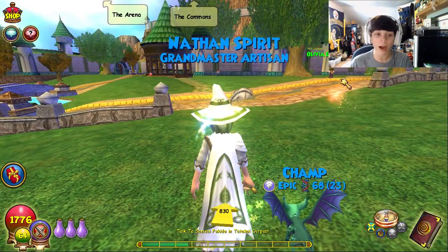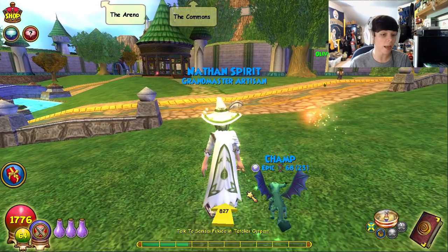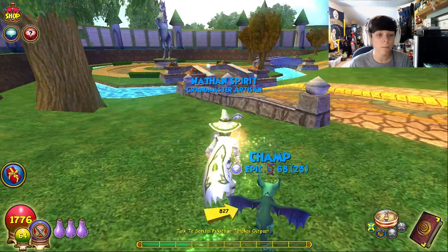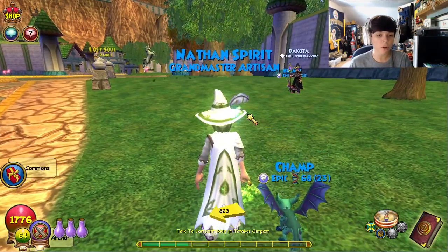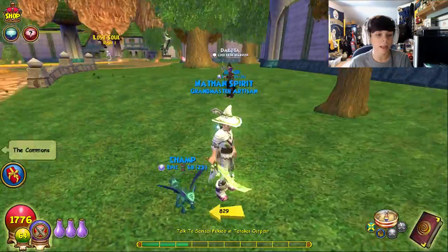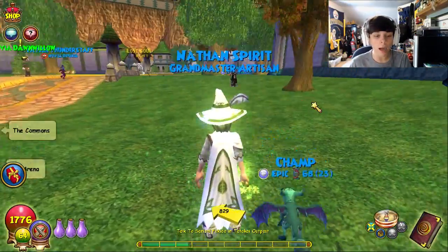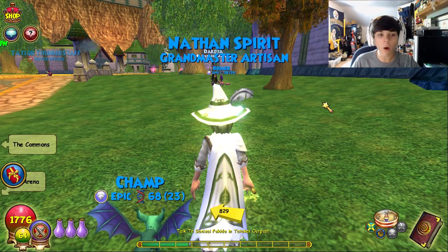I personally like the storm boots because they're kind of purple and I like them a lot better than the death ones - and they're a lot easier to get than the death elegant boots. You can get these boots from Yūkai, so if you're farming for the hat you can get these boots as well - it's like a two-for-one. Yūkai drops a lot of school elegant gear and stuff like that.